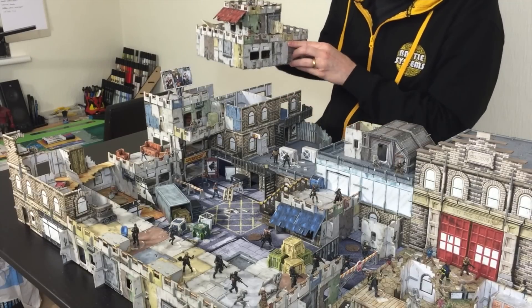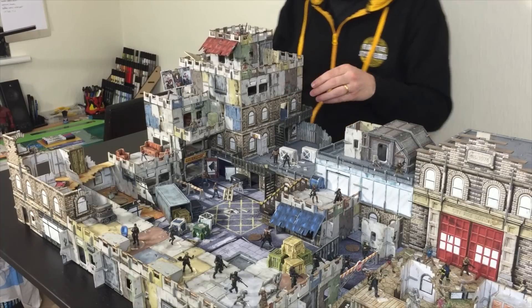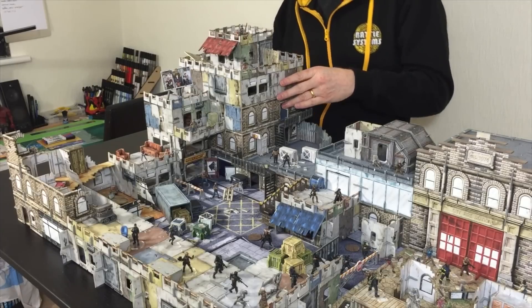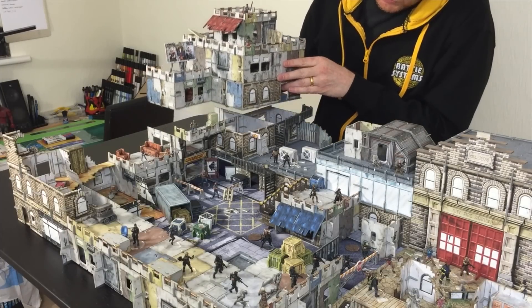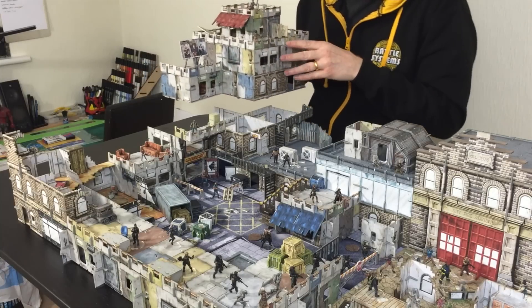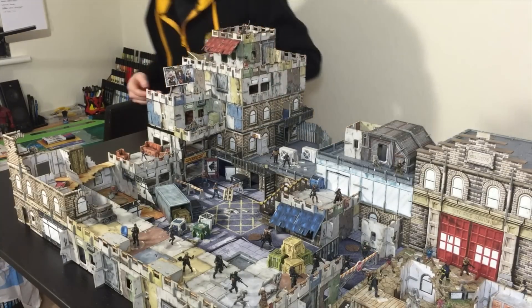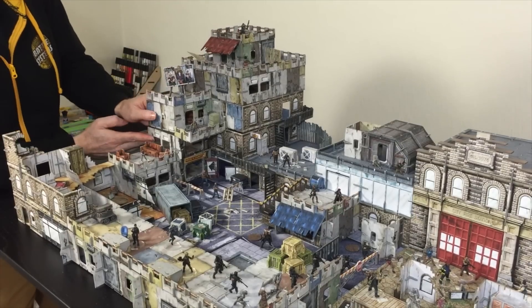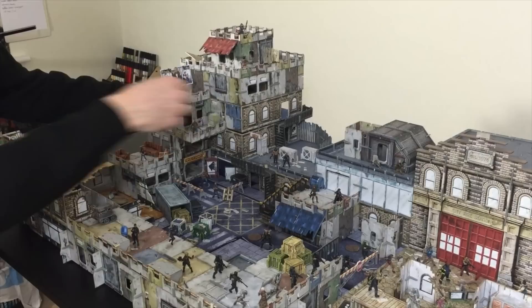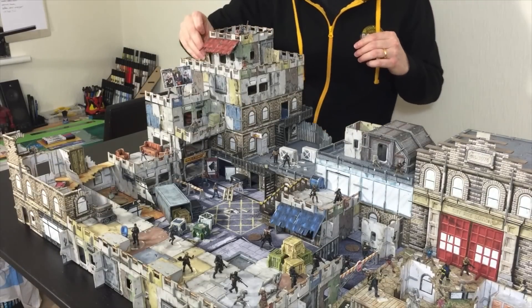I can quite happily pop myself into that building. Or if I want to go a bit deeper and have a big battle inside one of the lower levels, I can pick that off as well, make my way in, have my battle with things going on inside. I'll pop this back on top — basically what it means is I can really get the battle working both inside and outside the building.